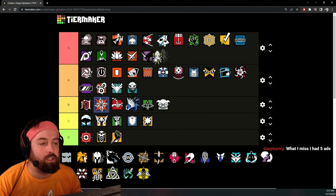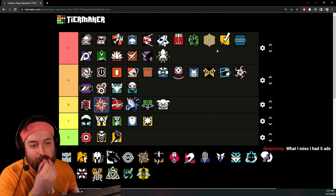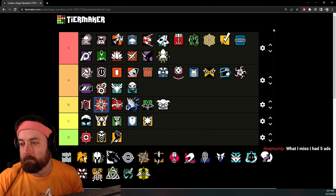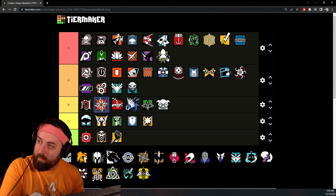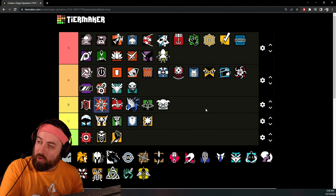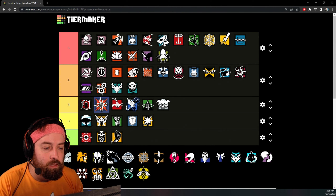Alibi's gun is still S tier — that Storm is broken and you have a Bailiff shotgun backup. Even without the 1.5 scope, the Storm is great. I think Oryx has a superior gun overall now, but Alibi is still really strong with a 1x. The guns are pretty similar overall.